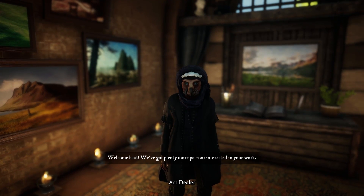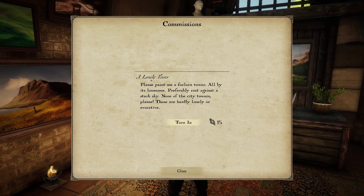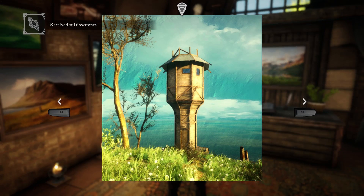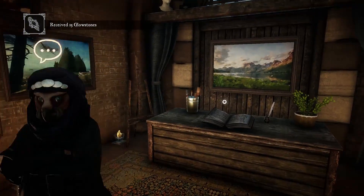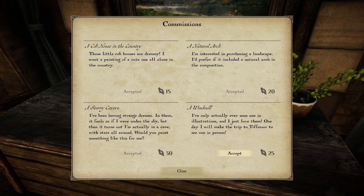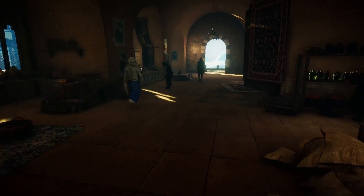Hi. Welcome back - we've got plenty more patrons interested in your work. Well, I have a commission - the Lonely Tower. It's so pretty. You've got another one for me? I do. Let's see what we have - one more we can get. A windmill. I've only ever actually seen one in illustrations and I just love them. One day I'll make a trip to Tiffmore to see one in person. We're headed that way pretty soon.